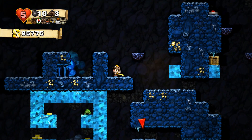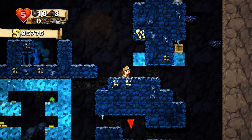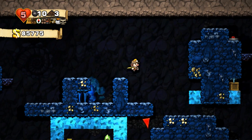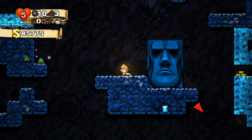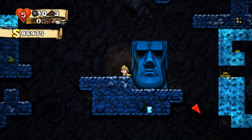You have these purplish stones, and once you step on top of them they will actually fall down like you see right there. And if you're standing underneath it, it will kill you. So that is absolutely terrible — you definitely don't want that to happen.